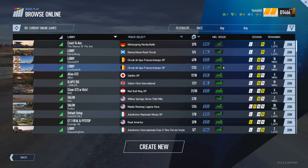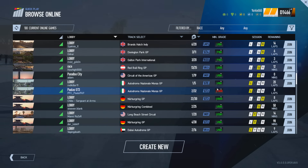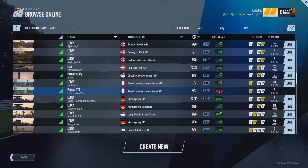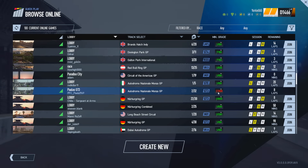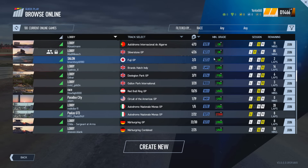If the letter and numbers in that column are marked green, you have the minimum grade required to enter that lobby. If they're marked red - as with Paula's GT3 here - you cannot enter because you don't have the minimum grade required. Any lobbies marked with 'Off' are unranked, meaning the competitive racing license system is switched off, so you can join and race without your license being affected.